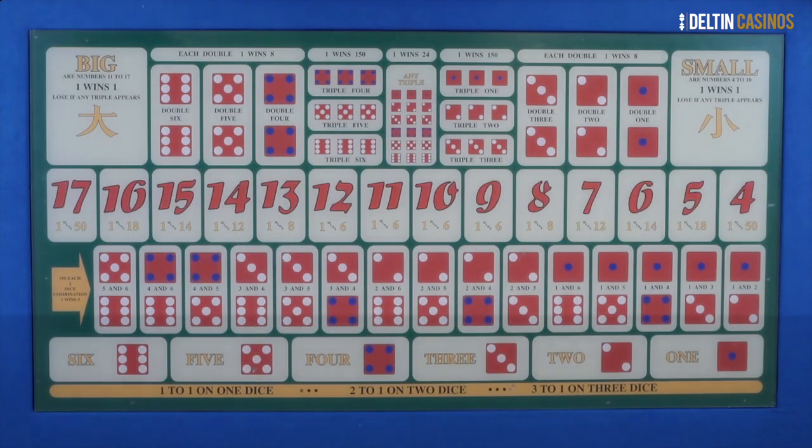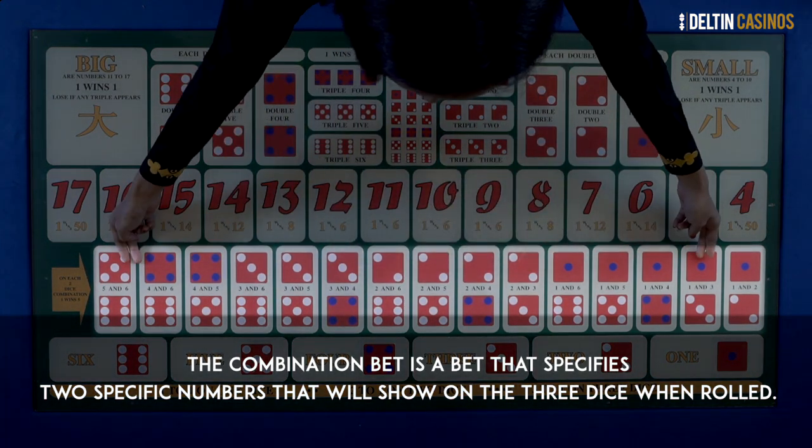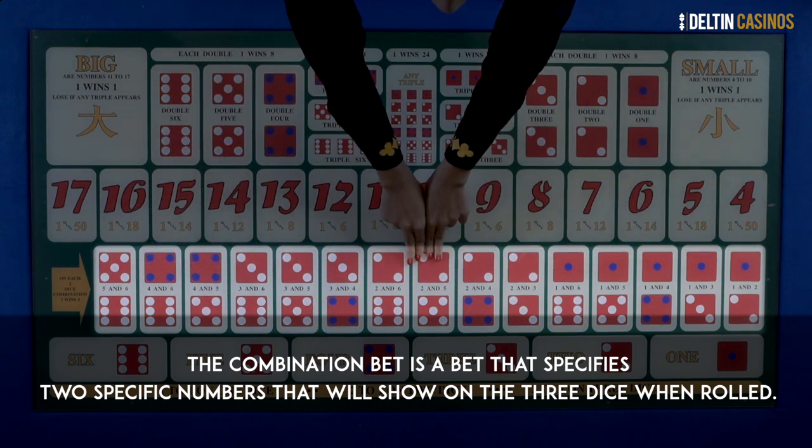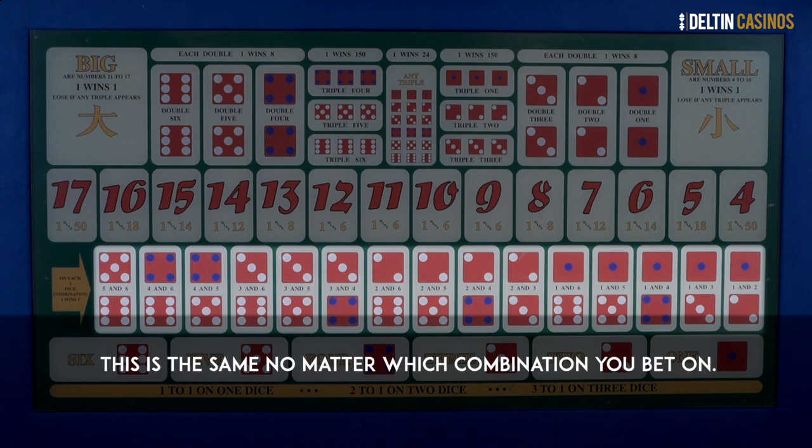The Combination bet is a bet that specifies two specific numbers that will show on the three dice when rolled. The payout on a combination bet is 5 to 1 — that is, you win 5 units for every one unit bet, a total return of 6 units. This is the same no matter which combination you bet on. You can use the combination bet as part of a medium risk strategy.